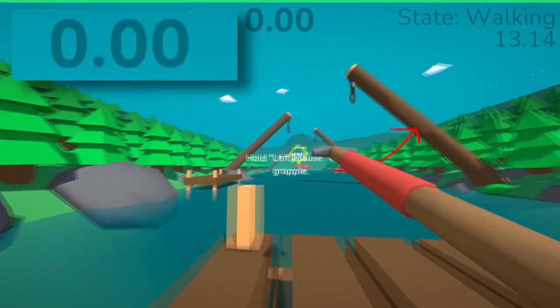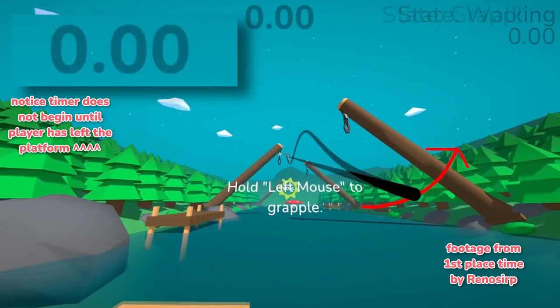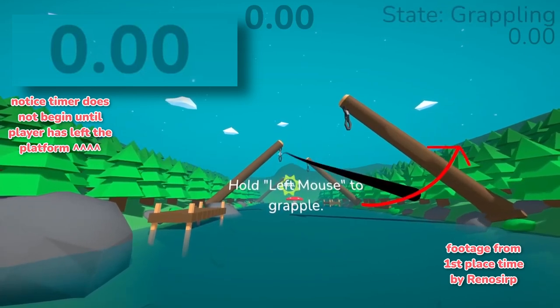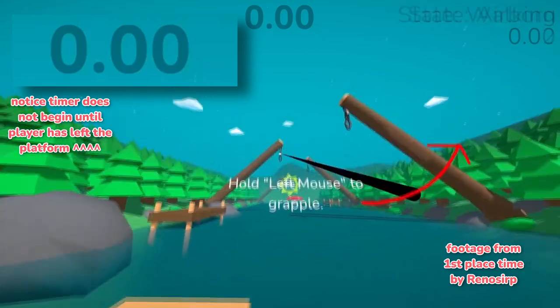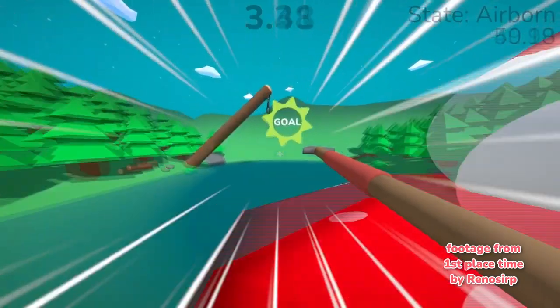Without going too deep into the game's mechanics, the pole glitch essentially allows you to build up an insane amount of speed at the start of levels. Technically, this could maybe be done elsewhere in some levels, but it's not useful in those scenarios as it takes a while to set up, so it's good for single level runs where you can build up a lot of speed quickly before the timer even starts.